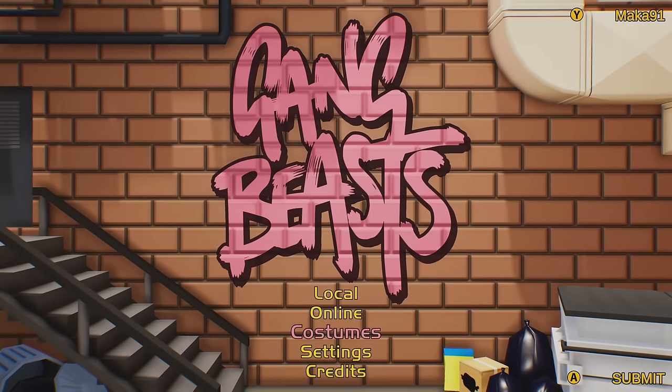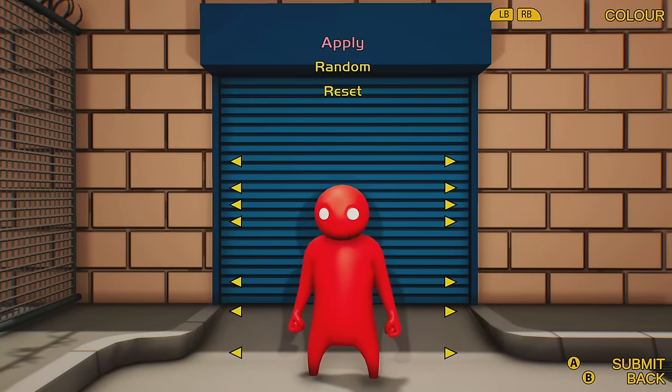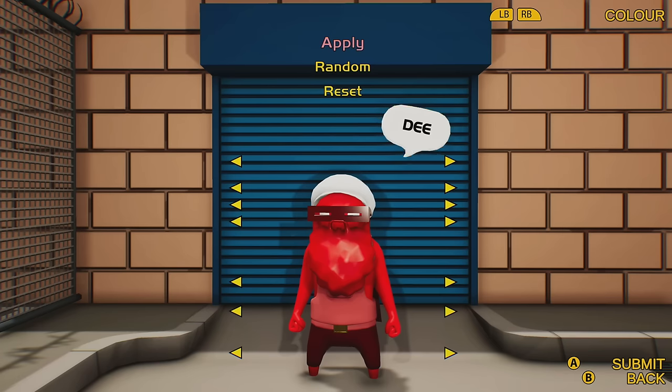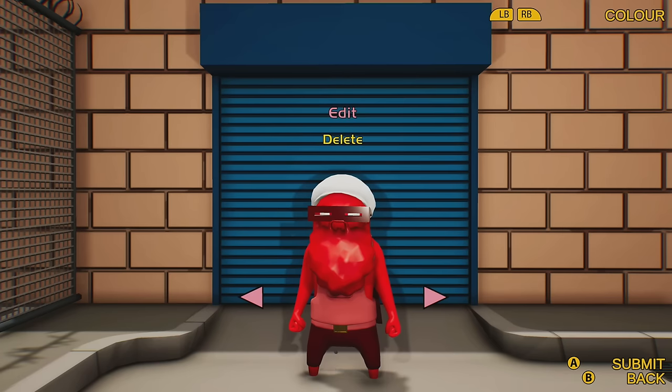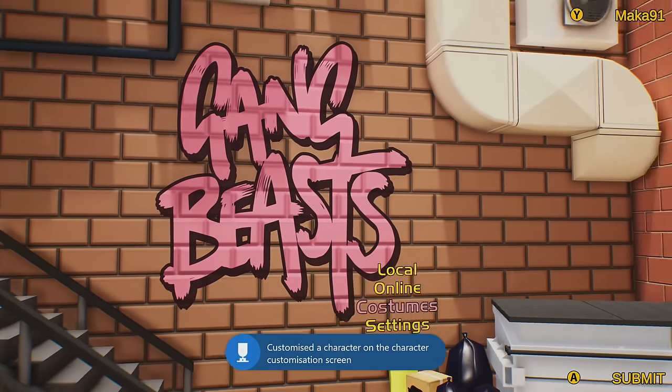From the main menu, we can grab our first Achievement or Trophy by going down to Costumes, selecting a random costume, and then applying it. Feel free to delete it after you are done, and then we can go straight into the level specific Achievements or Trophies.